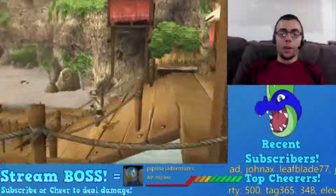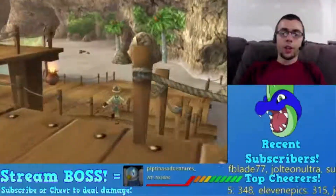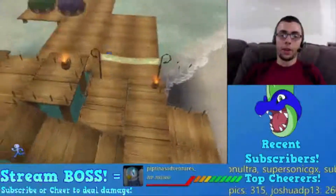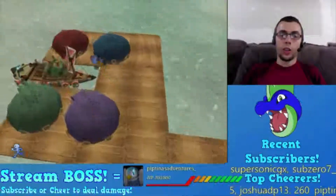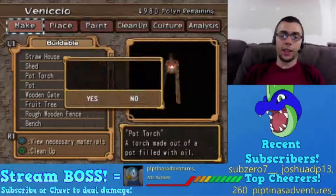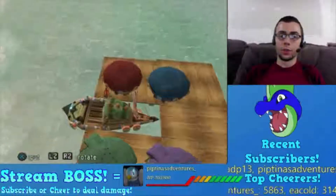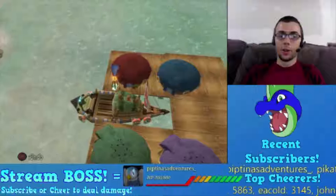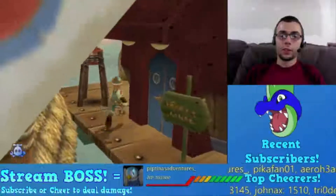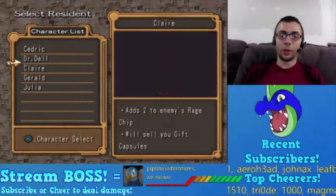Remind me guys: when we do end up going back to Shingala with his mind control device, we need a picture of him. He is a scoop - there is only one chance to get that picture, so if I miss it we don't get it. We lose. Good day sir. Okay, I have a pot torch. Claire, does that light up your life? Is that good enough for you?